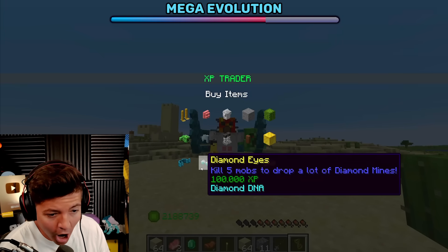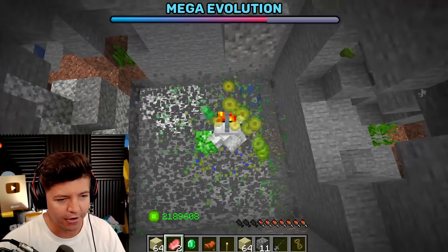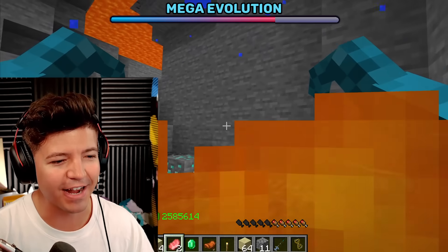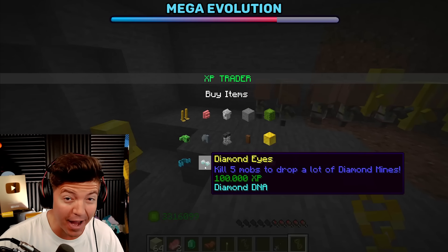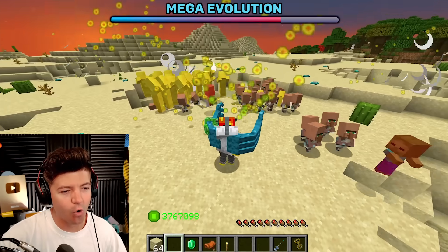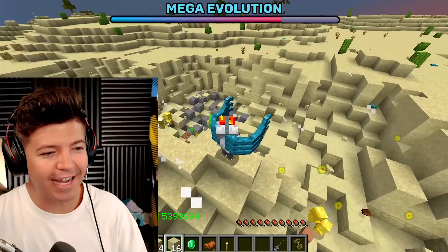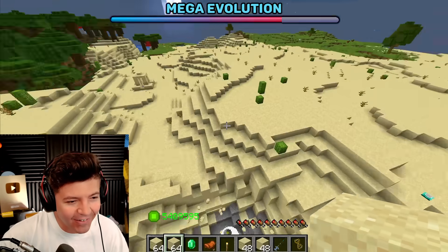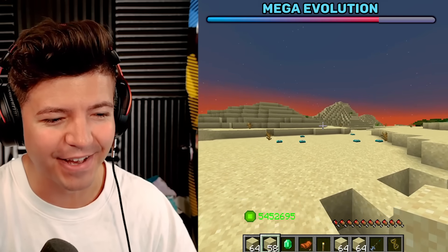The only problem we have is getting the DNA — diamond DNA. I can find diamonds; no problem. I'm just going to pound through this lava. Since my health is XP, the damage is negligible — it doesn't even matter. We said we're going to find diamonds under lava, and there's one singular diamond underneath this lava. Ladies and gentlemen, be prepared for diamond eyes. Kill five mobs to drop lots of diamonds. Look at the diamond mines — they're so small but so powerful. Anybody that steps on it, including myself, it just makes it pop. Can I throw a block on it? Yes you can — that's so epic.